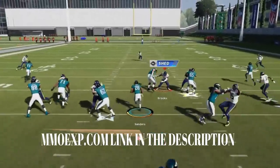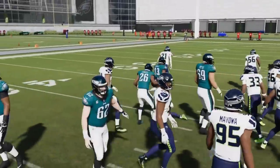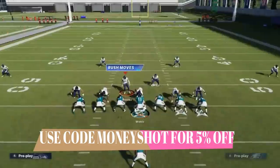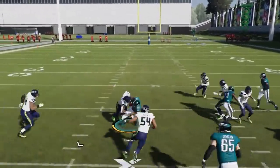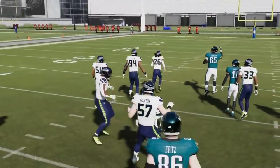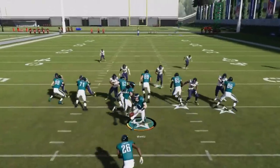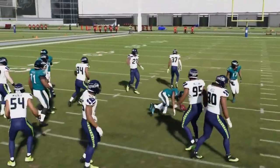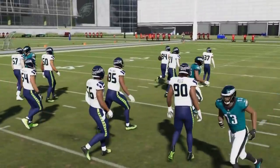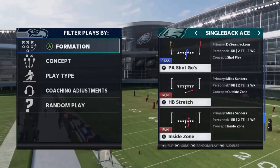This is a good inside run. There are a lot of good inside runs this year. For some reason, defensive players almost seem to follow the blockers rather than the ball, which creates a lot of space. You can see right there that linebacker almost took himself out of the play in the center of the field. Inside runs are really the way to go, and this is a really consistent one.